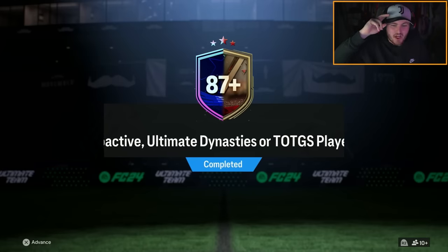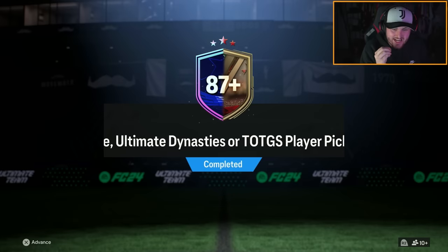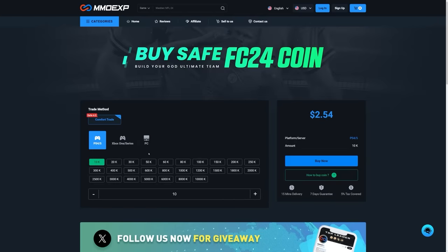EA dropped an 87+ radioactive ultimate dynasties team of the group stage player pick. Let's open up some of these and see what we get — hopefully we get some good cards.